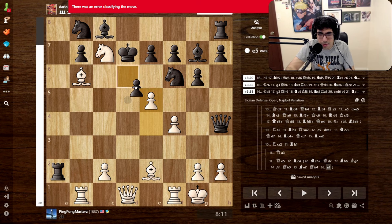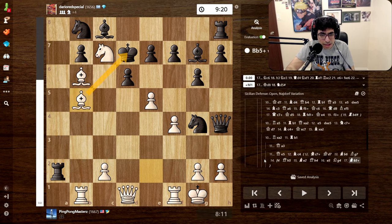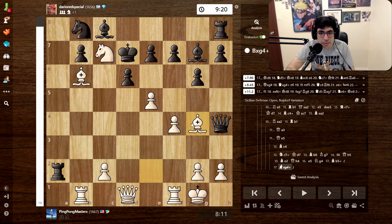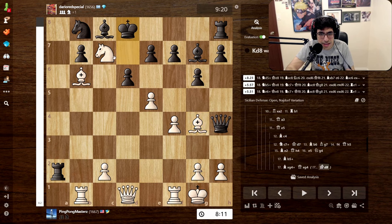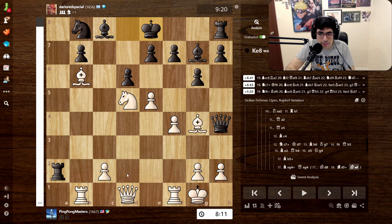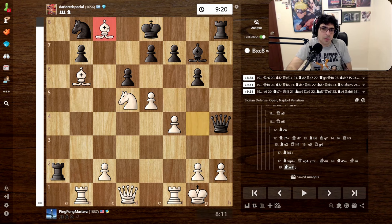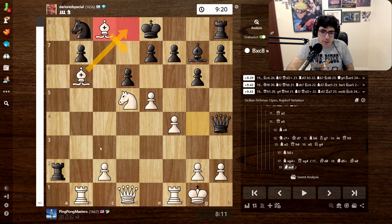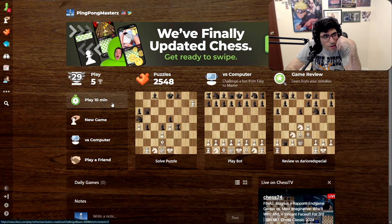I hope this is not too boring for you guys because this is super crazy to me - this threatens mate. But then you come in with the check, or you come in with this check, and if he doesn't take then you have some discovered check you could do probably. The king can't even move. Now you're winning material-wise too - crazy. Maybe I should have calculated that more.